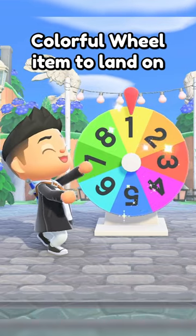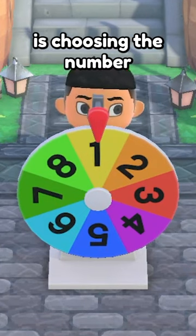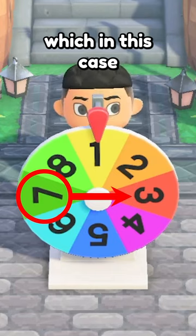Did you know that you can control the colorful wheel item to land on any number that you want? The first step is choosing the number you want to land on. Let's say number 7. Next, you want to look at the number opposite of 7, which in this case, it's 3.